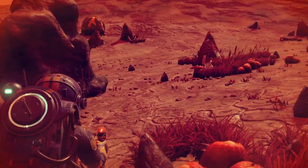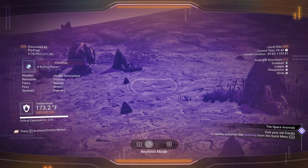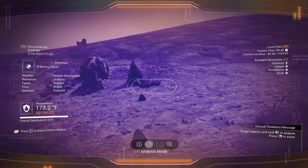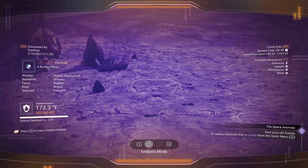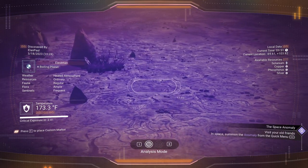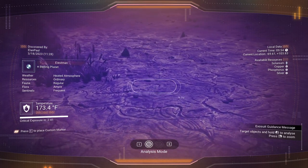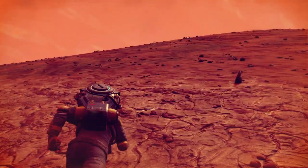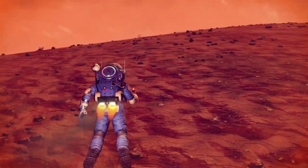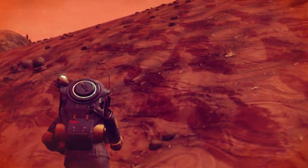I'm curious about something real quick as I'm looking through here — it doesn't actually tell us what day it is. Current time, local data — it doesn't tell us how many days we've been on the planet. Fascinating. I was wondering about that. I always thought it did.